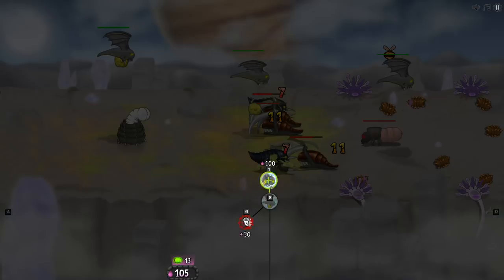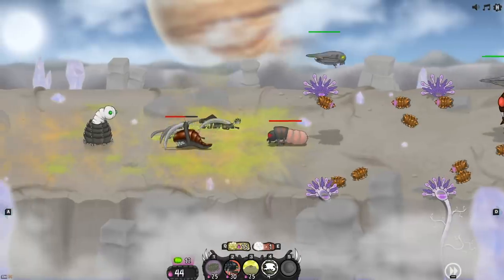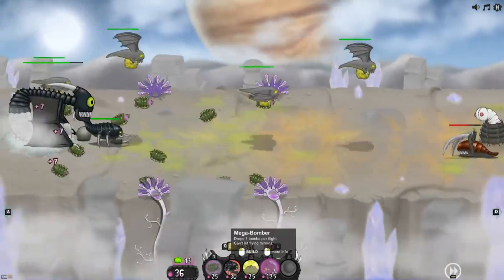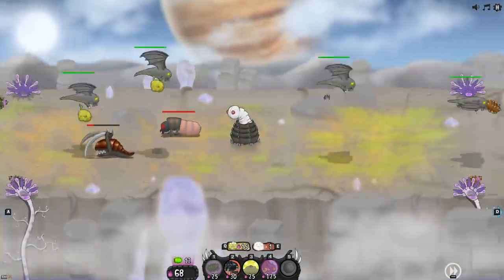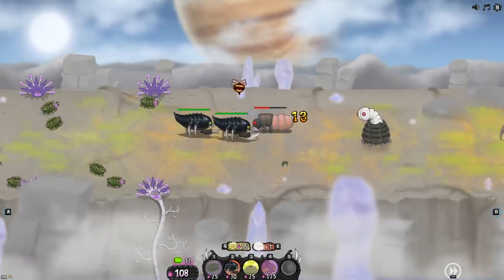I'm thinking we upgrade to the big baddies — super bombers. The regular bomber drops a single bomb, flies the whole map, goes back to base, and picks up a new one. The super bomber drops three bombs.